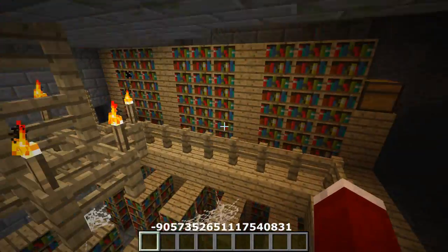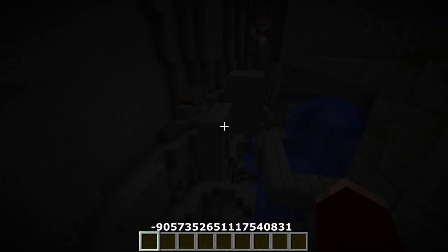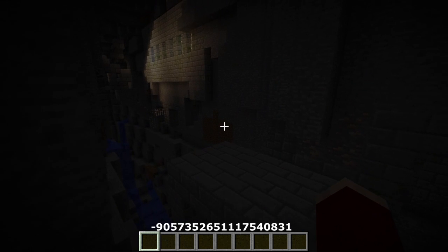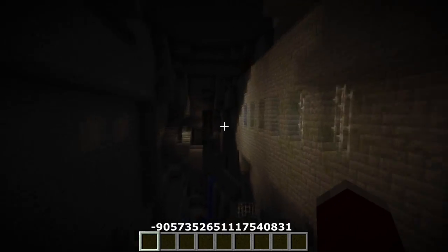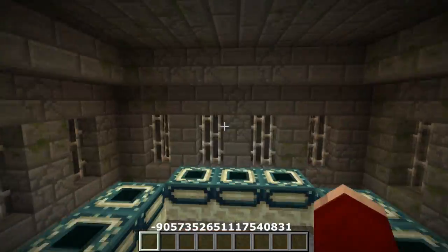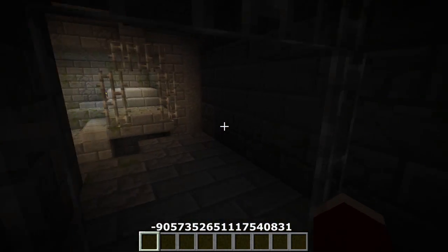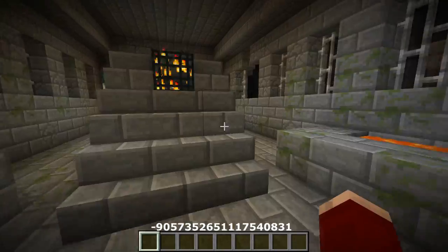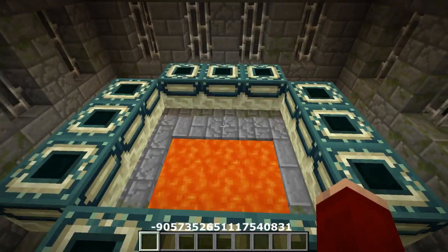From the chests, grab everything you can. Then you'll need to do a bit of parkour — or just build a safe path — to reach some more loot including an apple and iron ingots. But the real reason we're here is the End Portal, which can be really hard to find. You spawn, come down to the library, and right there you'll find this End Portal. You'll need to find some Endermen and craft the Eye of Enders. I left some of the exploration for you guys to discover yourselves.